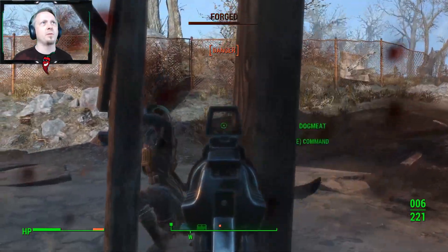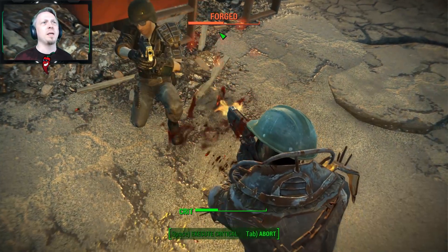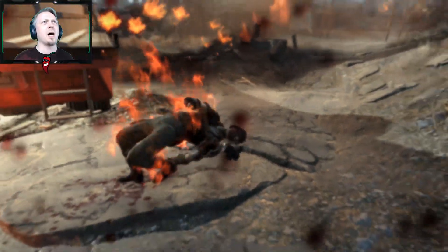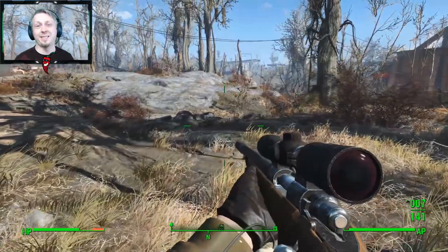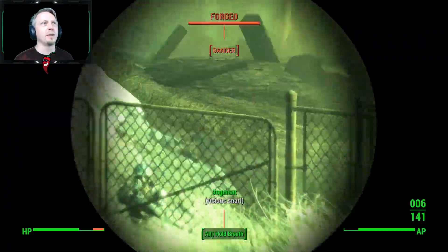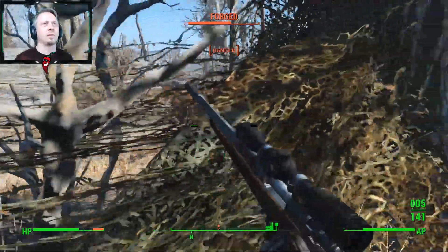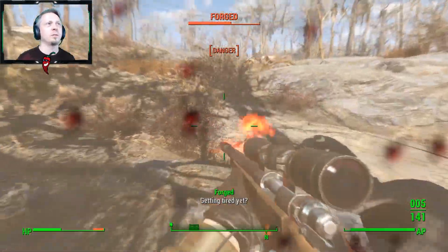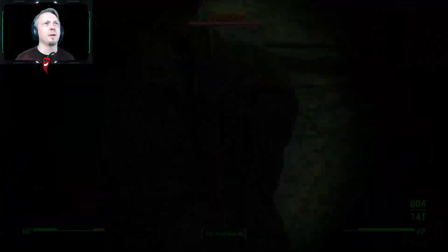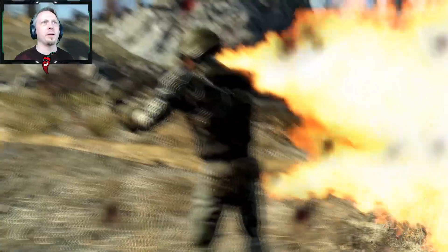I was trying to get the drop on them but they got the drop on me instead. They're beating my dog — that's so mean. And I'm on fire. They have flamethrowers, so I'm going to take a little more distance-type approach and try to snipe them. They already saw me though. He's behind the fence so he can't come get me. They threw a fire grenade at me. Someone has a fire stick and I'm dead again.